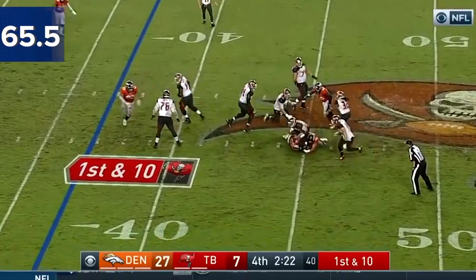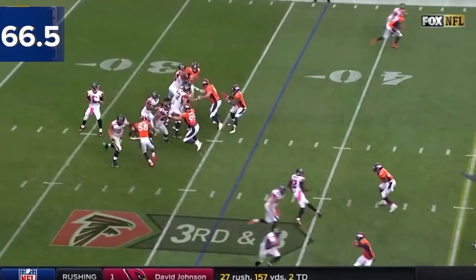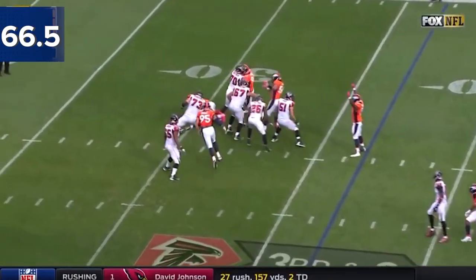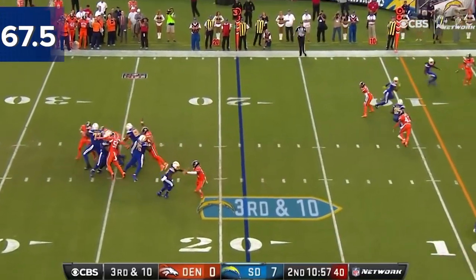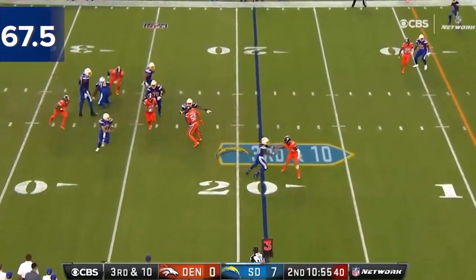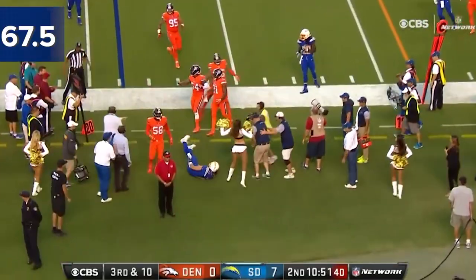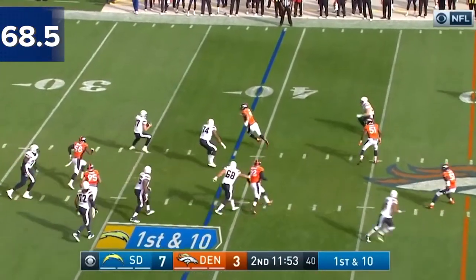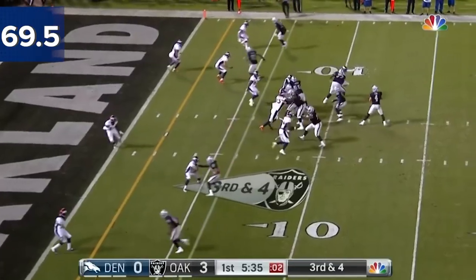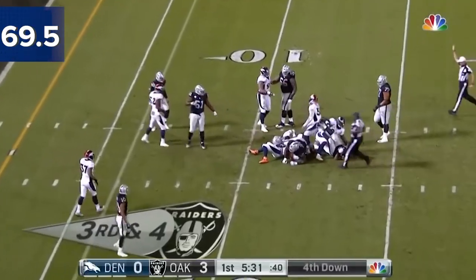There's Winston on first and 10. Broncos coming and get to him again — guess who. Need to get to the 45 for a first down — oh, he's going down. Von Miller. Rivers, heavy pressure, cuts out of the pack, now steps out of bounds. Pulls it down, on the move, and he's going to eat it. And they will because he's going to get sacked.